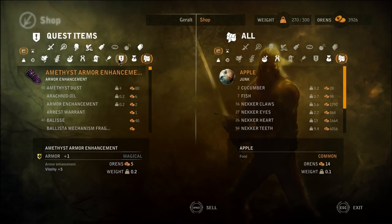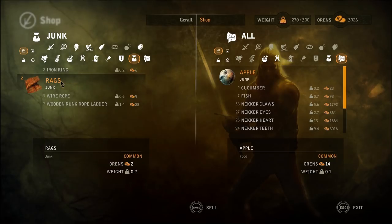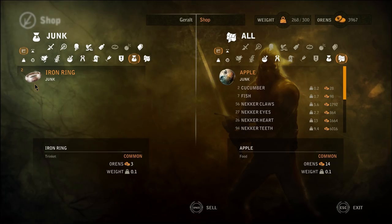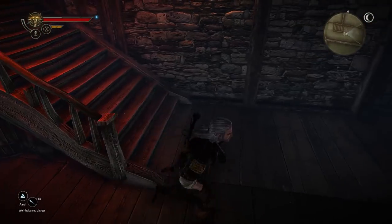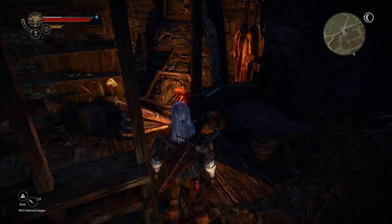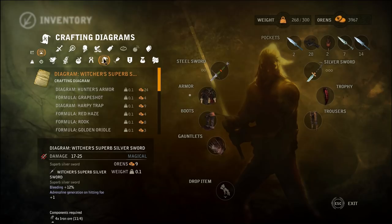Selling junk? Where's my junk? Wasn't there a junk section? Right here. Yeah, sell this crap. Good. Okay. Maybe we don't have to look at it. Let's go to the blacksmith. No one's here because it's nighttime right now. Okay, well, I can take the time to look at my diagrams just to see what I have is actually worth making.